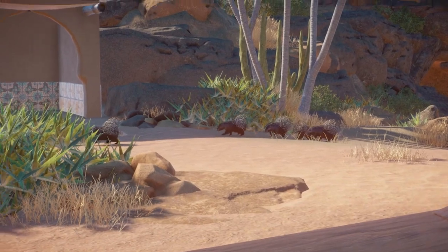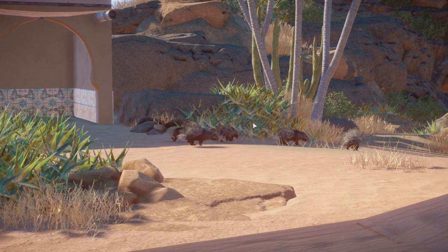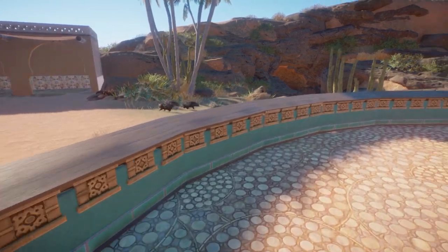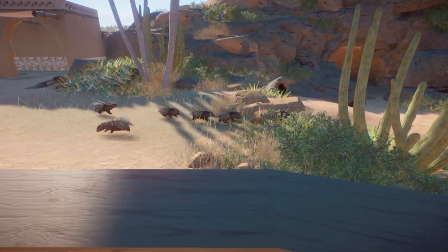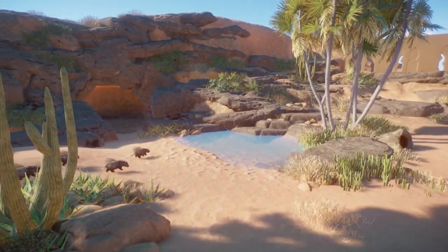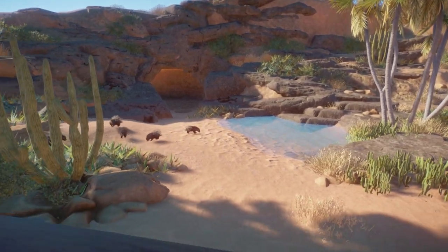It's such a huge family of porcupines walking around — I think there might be one too many in here. They're supposed to be in groups of six. They're so cute! Is that a new animation that they follow each other? They have a lot of desert plants here, so it's definitely a bit more green than the rest of the zoo so far. But I quite like this.